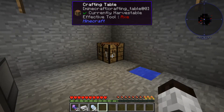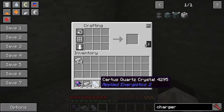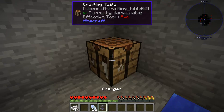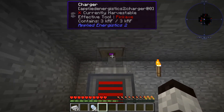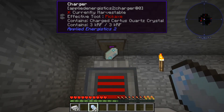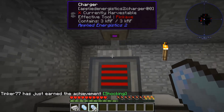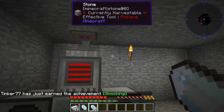We just used up our last charged crystal, so we need to make more. Go into the crafting table, take two fluix crystals, put iron in that formation, and you get a charger. Place the charger on top of the generator — it shows 3k RF — and put an uncharged crystal in and it will change to charged. That's how you maintain an abundant supply of charged crystals and fluix crystals.